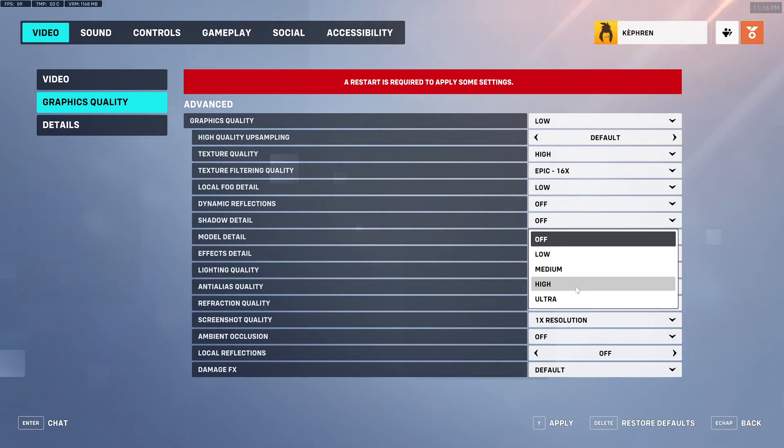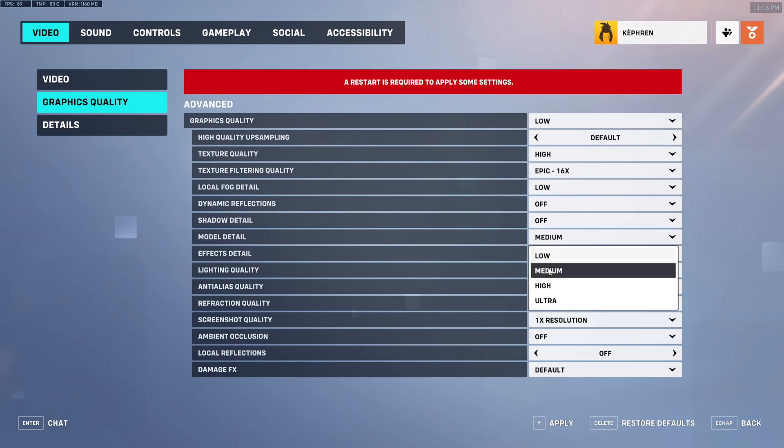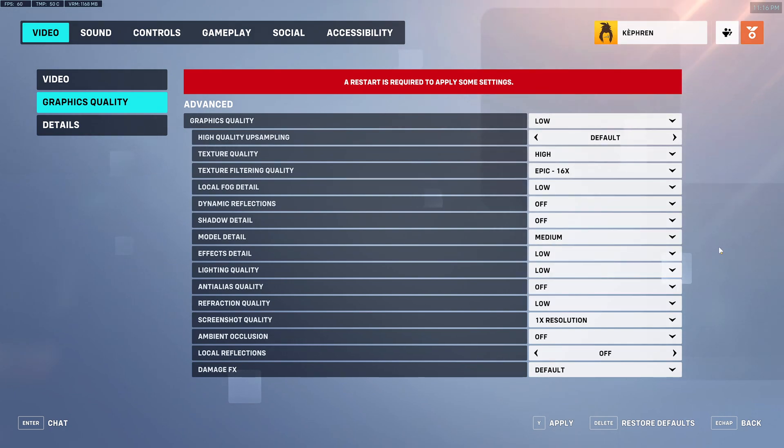Shadow detail provides the most FPS impact — comparing ultra to off you can expect a 22% boost. For model detail, the difference between low and medium is only 1%, medium to high is 2%, and high to ultra is another 3%, so I recommend going with medium. For effect detail and lighting quality, go with low for both — you can expect around a 10% FPS boost and it also helps a lot with visibility to see enemies. You don't want too much effect detail or lighting quality.